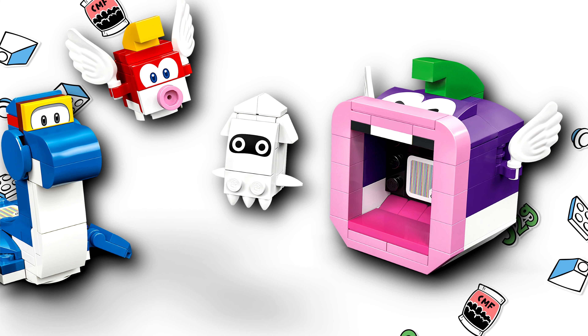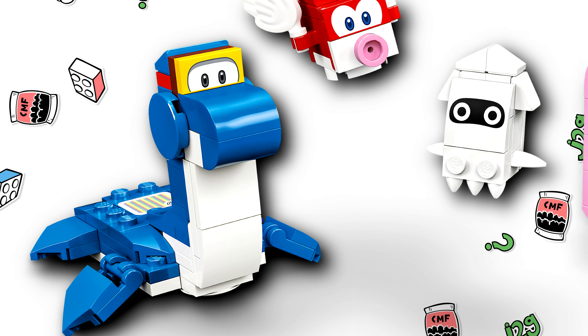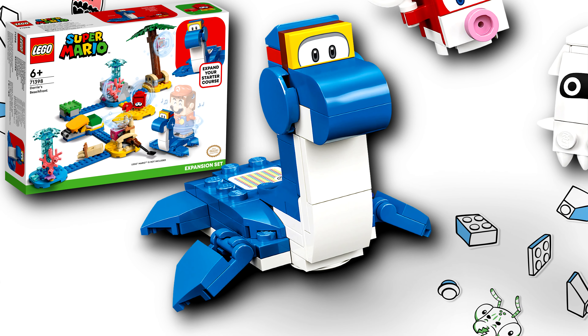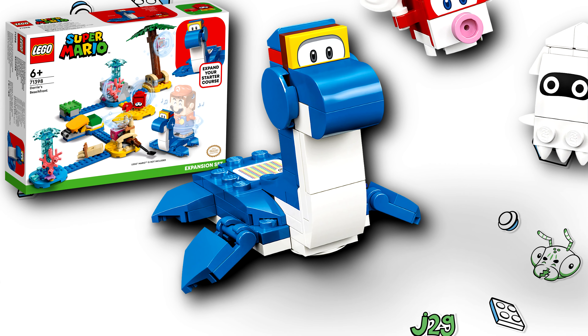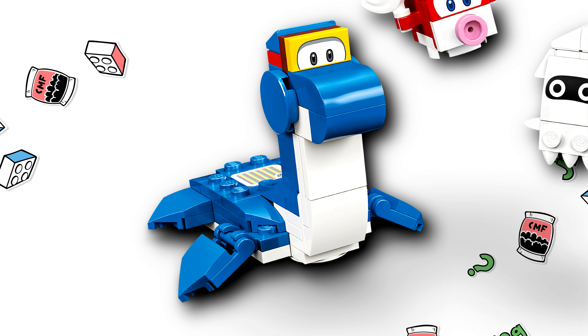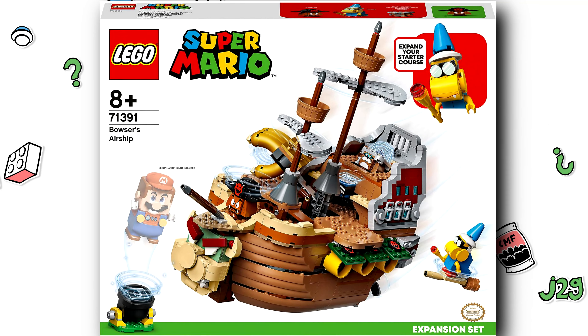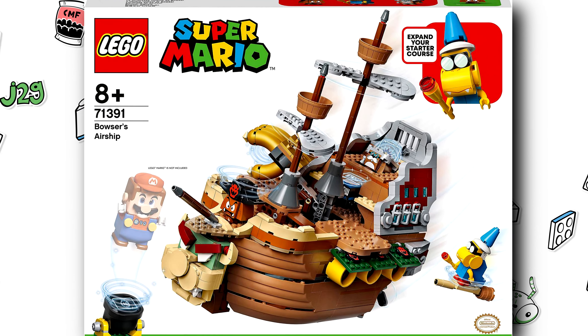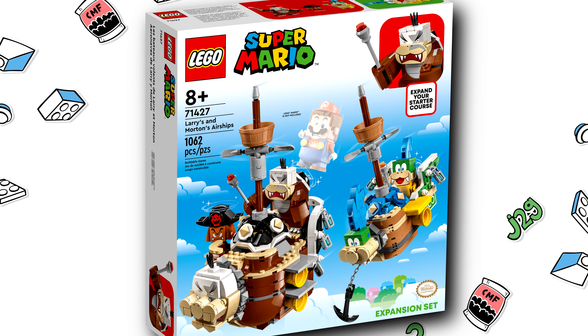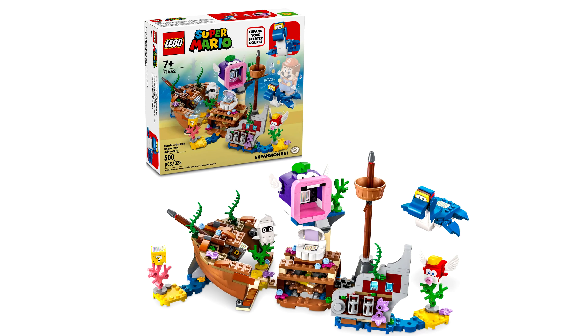This is also the second set with Dory, who appears with a slightly different design here where you can actually pose those front flippers. This is a $45 set, which is actually not bad considering the airship that was released way back was $100. We did get the smaller airships from last year which were closer to $80. This only has 500 pieces.